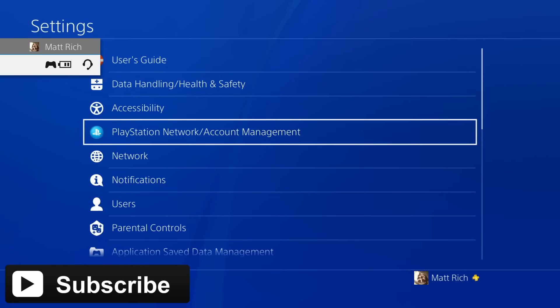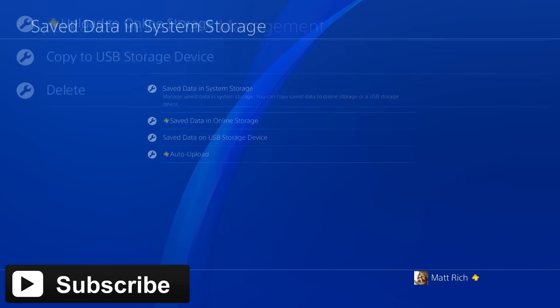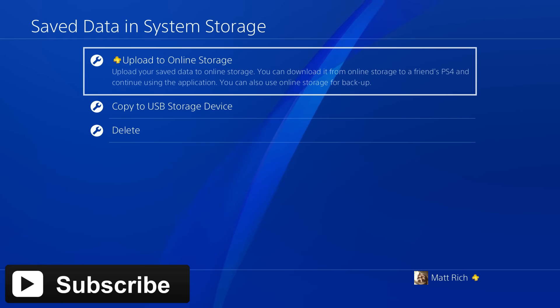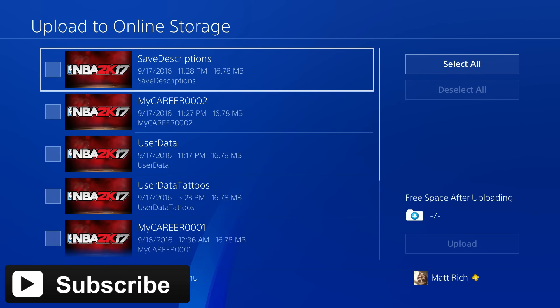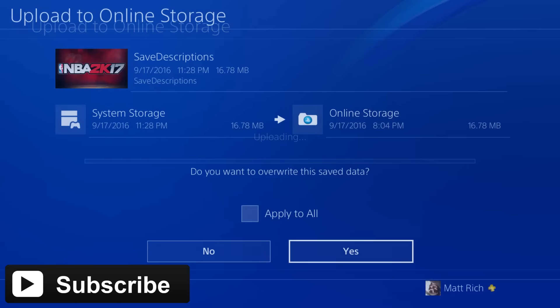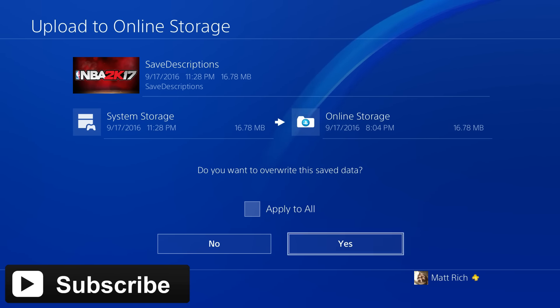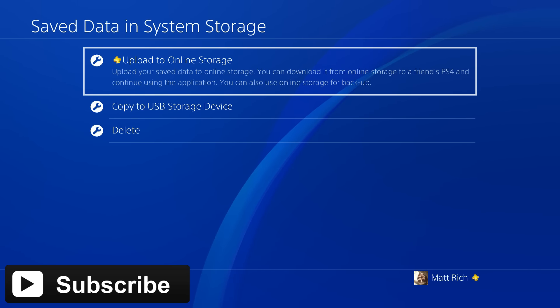I'm going to go back to my gym, exit out, go to Settings → Application → Save Data Management, close the application, go to Save Data in System Storage, and upload to online storage. Click on that, then click on 2K17, click the very top one, and click Upload. Click yes and let that upload — it only takes like 10 seconds, not even.